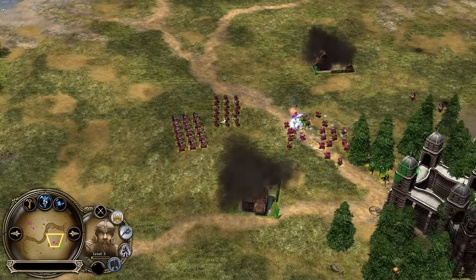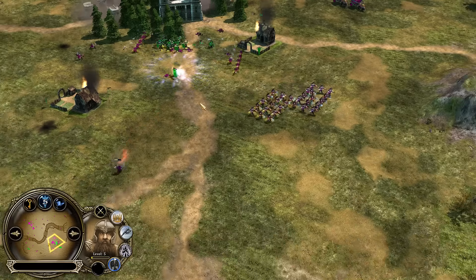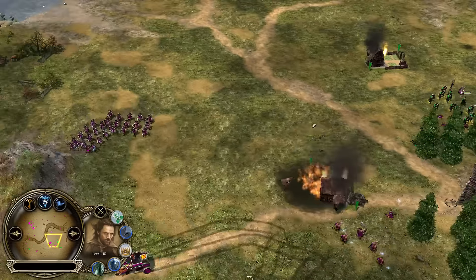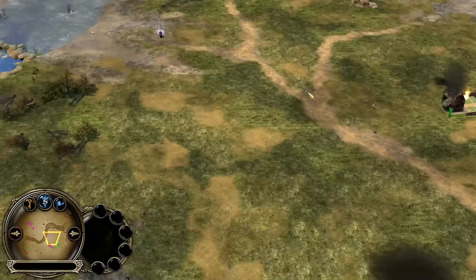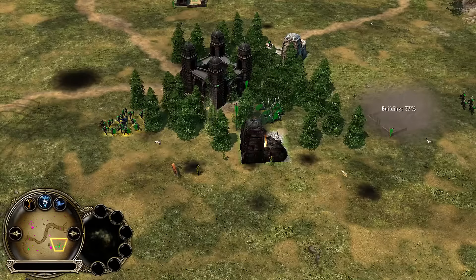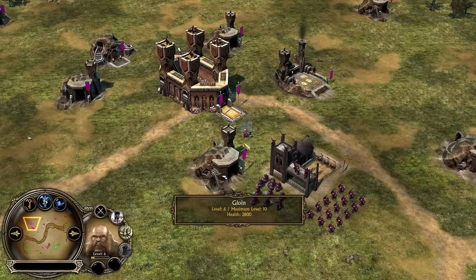Here we go — Gloin going Slayer. Of course Aragorn is here. Gloin is running away — he's a bit scared. Aragorn has Anduril as well, which is extremely useful. But Gloin against an army with Aragorn and Boromir is probably not the best, even if Slayer is active, because it doesn't increase his armor — he still takes the damage. Even with the damage boost and speed boost, that's something to keep in mind. Looks like Gloin is up to level 6 now.